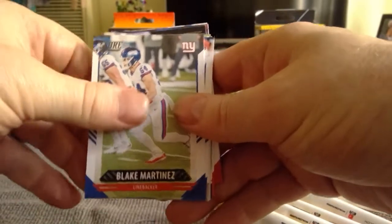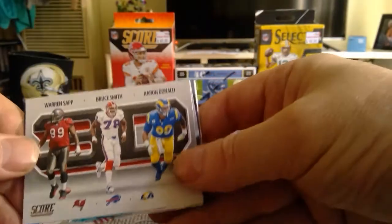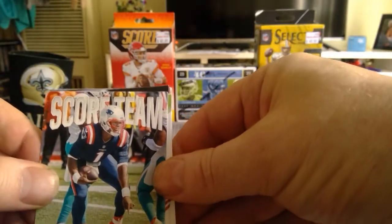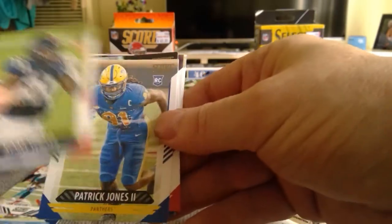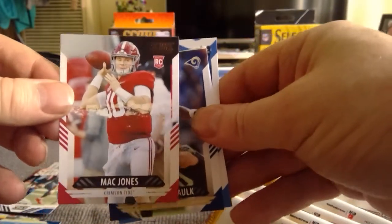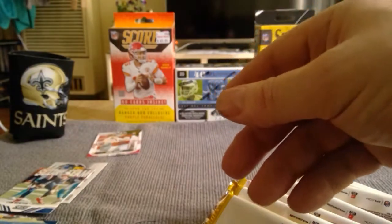This must be 2020 by the look of it — Blake Martinez, Jim Kelly, Akeem Hicks, Smith. Here we've got an Aaron Donald, Bruce Smith, Warren Sapp sort of score card. Cam Newton score team. Yeboah rookie, Patrick Jones rookie, Mac Jones rookie — so this is actually 2021. We've got the Mac Jones, which is good. Marshall Falk, Keenan Allen, Michael Gallop. It looks like you only get one rookie a pack, so to get a Mac Jones, we started off well.